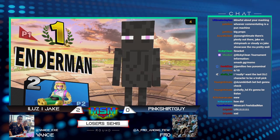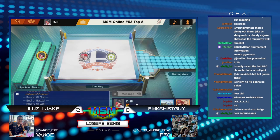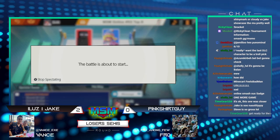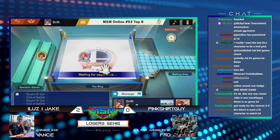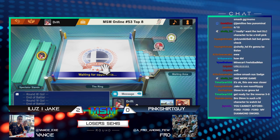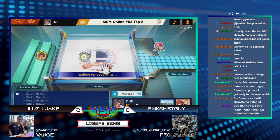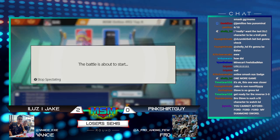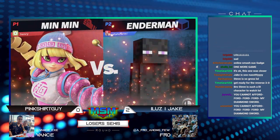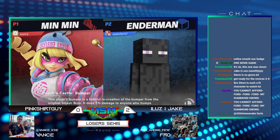I feel like Enderman is the type of character to listen to a Beatles album in the middle of a boxing match — faceless, not even phased by the fact that he just killed you. One of the things PSG has to desperately find an answer for is what was working against Johnny — a lot of these close-quarter situations, just not able to find the cross-up against Jake. Jake is covering himself so well with Steve's short-range options, always equipped with diamond. Diamonds are Steve's best friend.